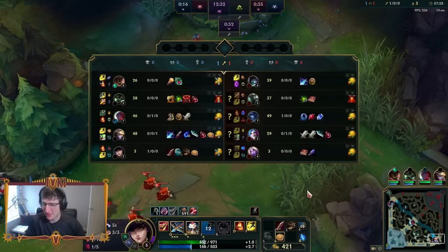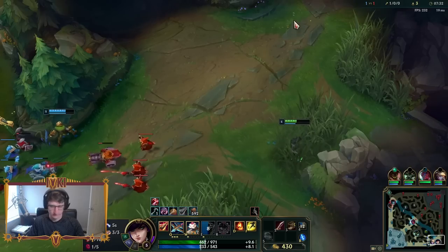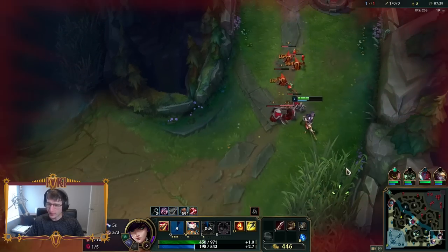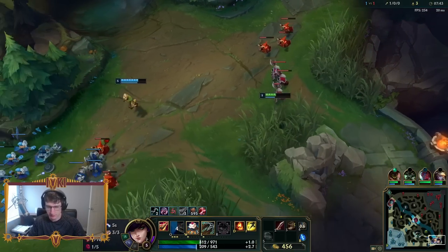We're coming so close. If they had any support but Soraka, we would have had like three kills by now. Let me go see if I can stop their back. I could have used the Warwick blood trail to know where she was backing and stopped her — that would have been super big brain.